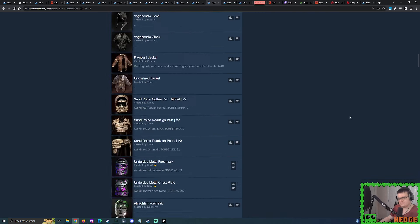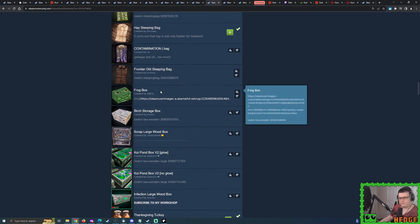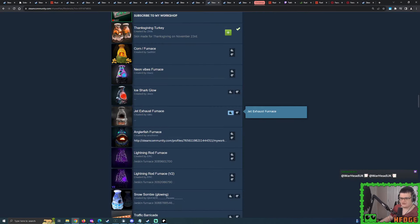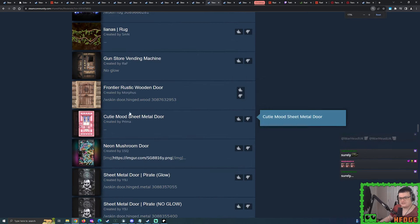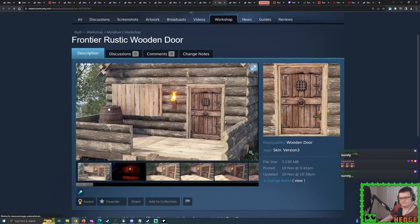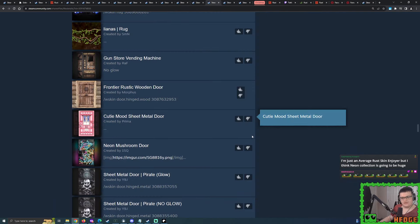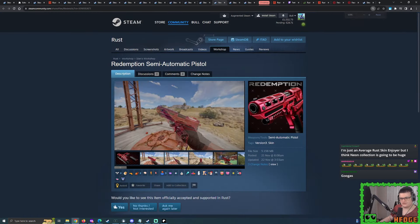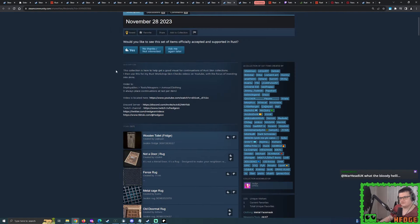Maybe you'll see San Rino Tier 2 Version 2. Maybe you'll see Recycler Collection getting a start. Maybe you'll see Forest Stone Sleeping Bag being accepted. Frog Box, who knows? We've got Korn Furnace, Neon Vibes Furnace - we've already talked about this today. Scrolling down, you've got a whole bunch of Frontier-themed skins. Don't forget, Frontier building skin is going to be coming out for the December 4th update. We're very likely to be seeing some more Frontier skins potentially being accepted - or maybe in general just Wild West themed skins. Get a good look at this gun store vending machine.